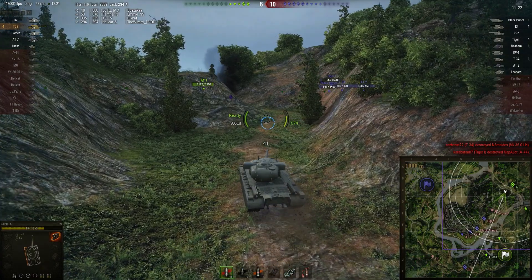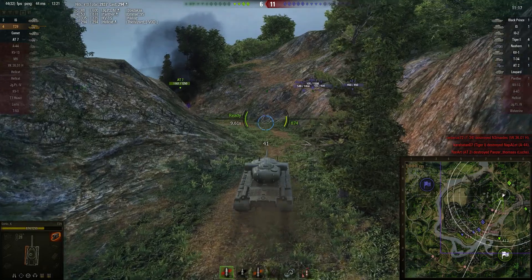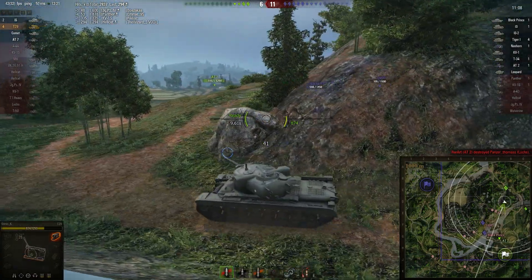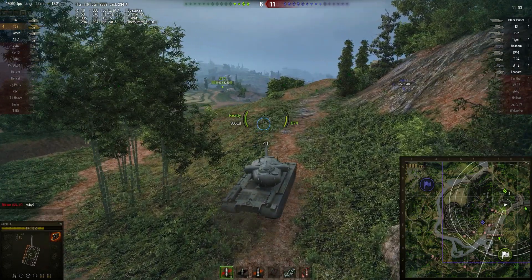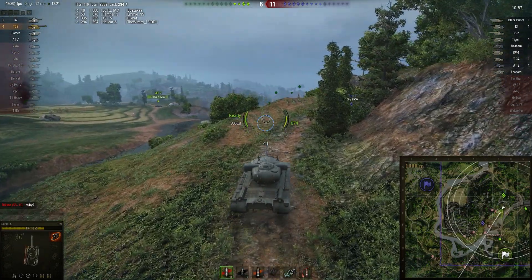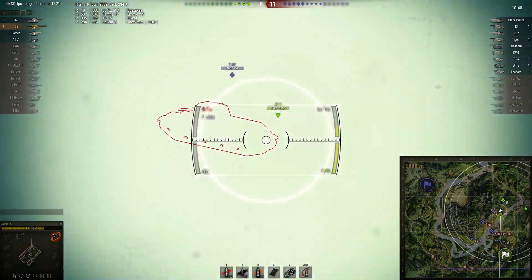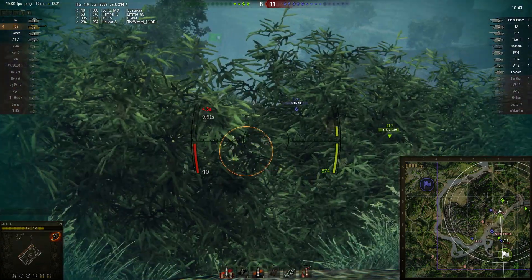He's now got to switch his attention to the center of the map where the allied team is getting pushed very, very heavily. It looks like most of the enemy team came through the center of the road and through the little village, with a few more tanks coming from the south, and pretty much no defenders left in that location. He's got an IS, a Comet, and an AT7 defending the base from his position. Very unlucky to just miss that T34 there — maybe he rushed his shot just a little bit, but he really needs to help out the AT7.